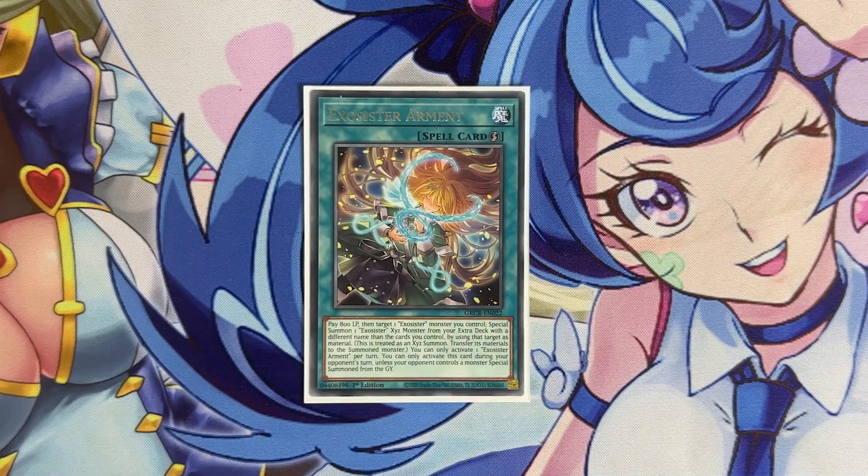We play one copy of Exosister Amen. This card is here to break the deck's reliance on your opponent moving cards from the graveyard just a little more. Martha already does this, but having a searchable target that basically turns your monsters into Exosister XYZ monsters means you don't rely on your opponent. You can search this with Michaelis, set it, and because it's a quick play you can use it during your opponent's turn to get another XYZ. You can also use it during your own turn if your opponent has a monster that was summoned from the graveyard. We play just one as a searchable way to get another XYZ during your opponent's turn.